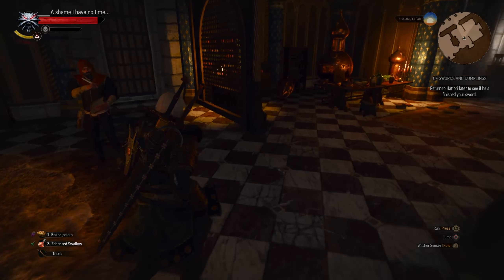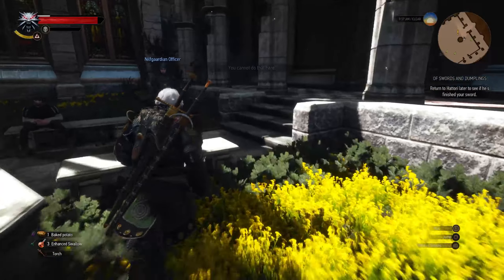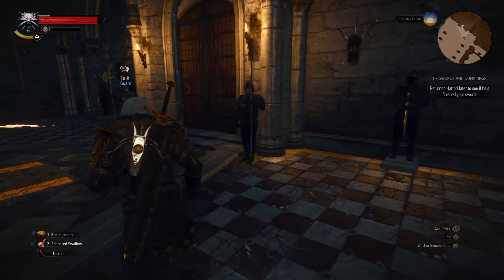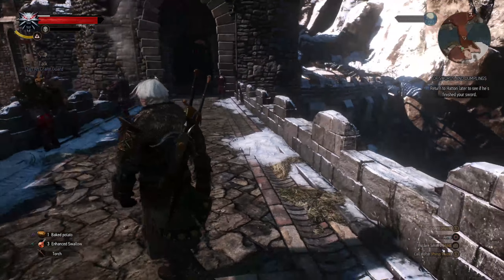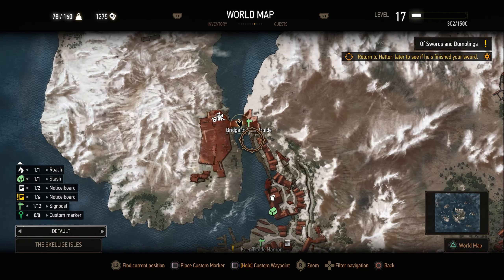If you guys are interested in the Unvik armor, I'm gonna actually show you exactly where to go. Bear with me here, and I will see you in like 0.2 seconds. Alright guys, so this is actually where you find the new armor set. If you go to the map here, we are on the bridge to Caer Trolda.